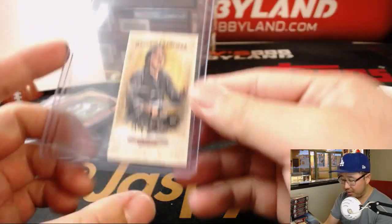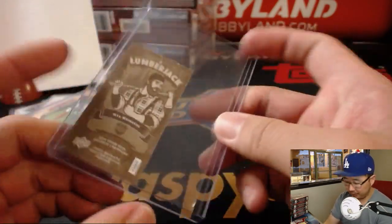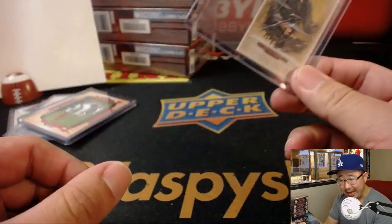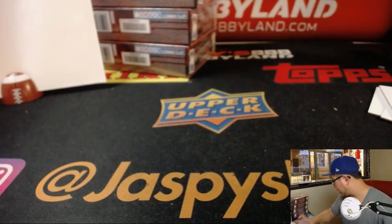There are Wood Minis — one out of every about 20 packs. Max Weinberg, Bruce Springsteen's drummer — letter M, goes to James. Nice first box out of here.